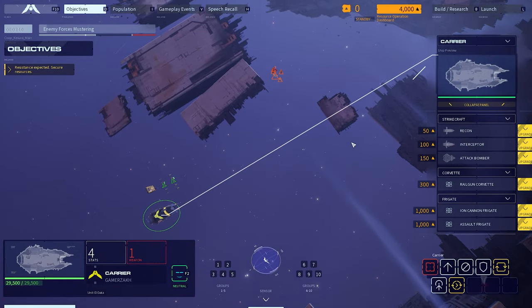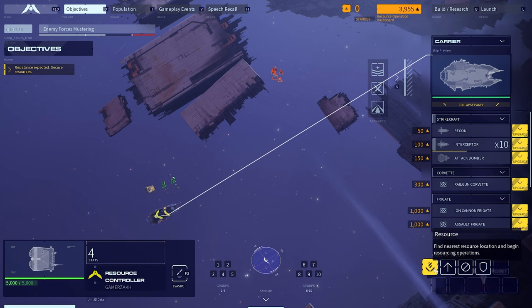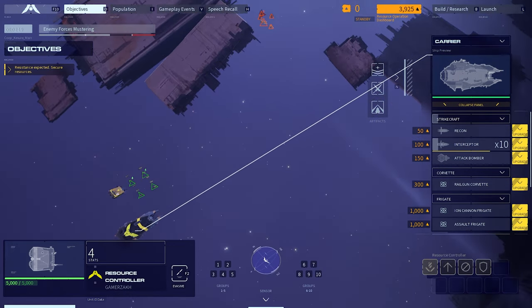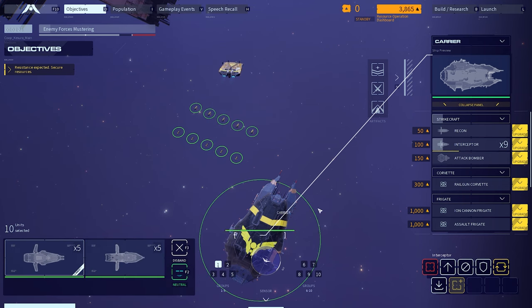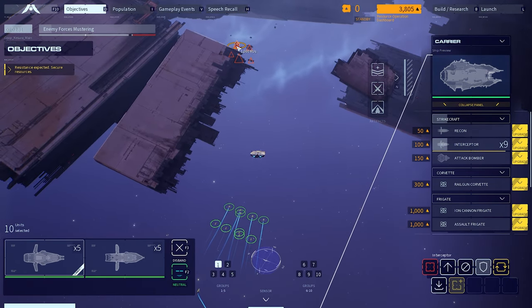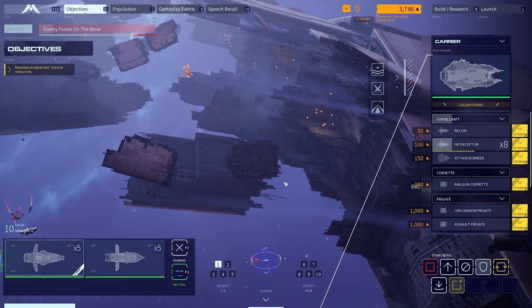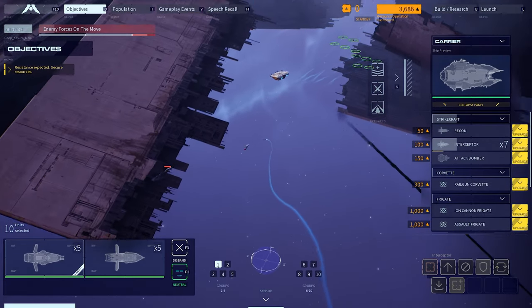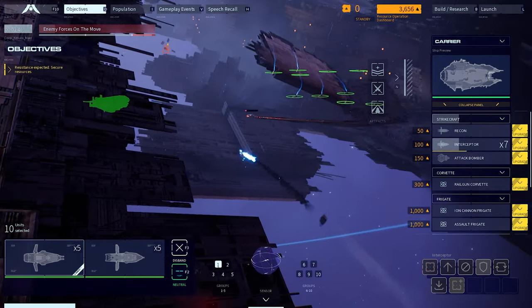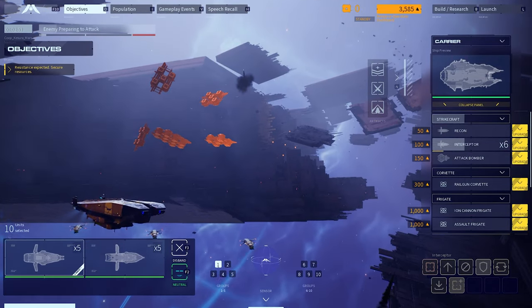We're actually going to be attacked here, so let me train up some units. I do have one resource collector — go harvest resources. We have five interceptors; I'll group them as group one to guard my resource collector. They're going to salvage some RUs for us to train more stuff. Enemy forces are on the move — combat alert, attack in progress. We can see some fighting going on here. All these projectiles are physically simulated; if they make contact, they do damage. It's not just an animation — they are physically simulated.